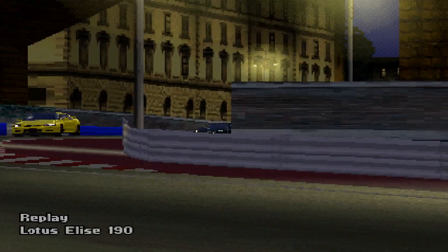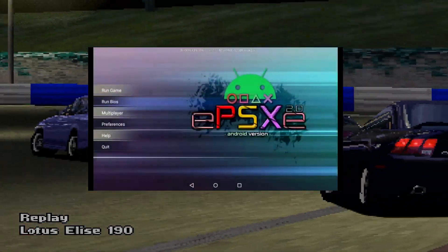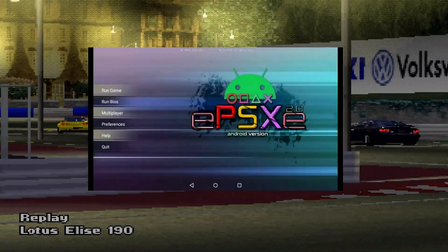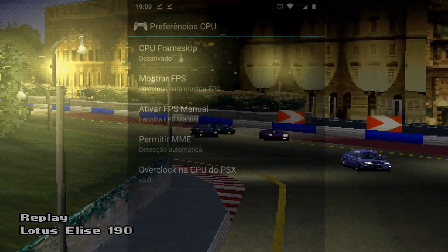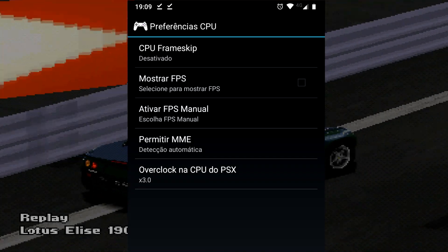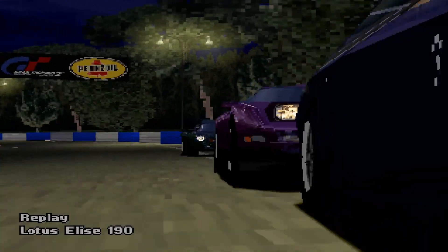It's also worth mentioning that if you have a decent phone, you could run EPSXE on your Android phone and input that 60fps cheat code. It actually works — just make sure you set the CPU overclock in the emulation menu at 3 times the speed, and also make sure that your phone is powerful enough to run at that speed.